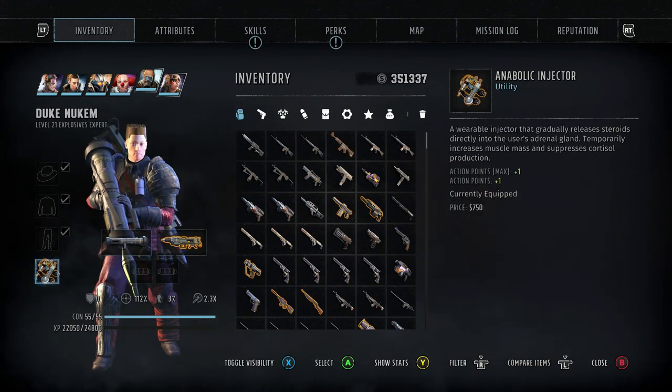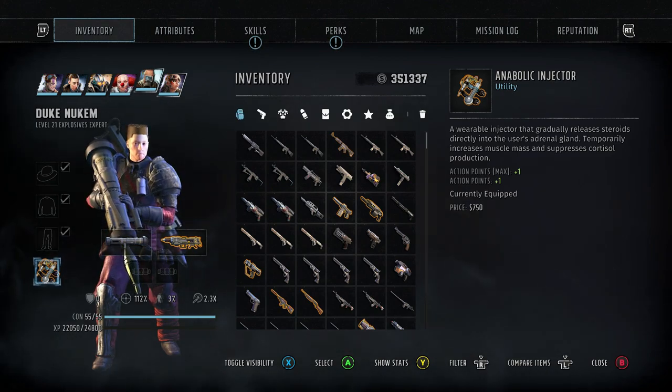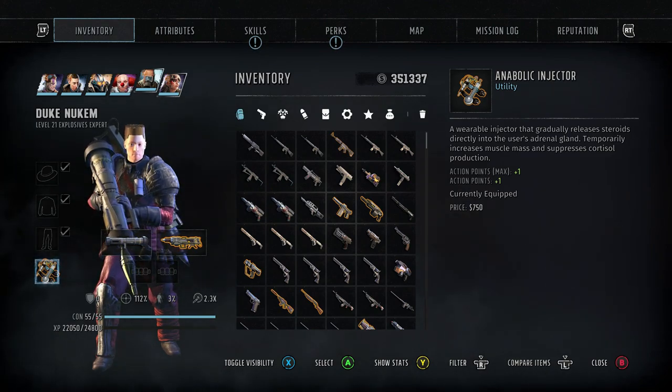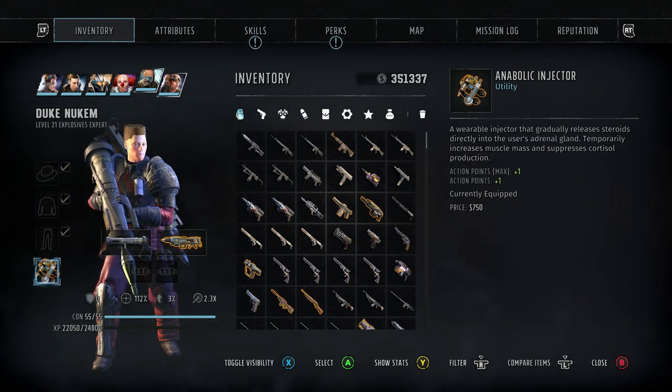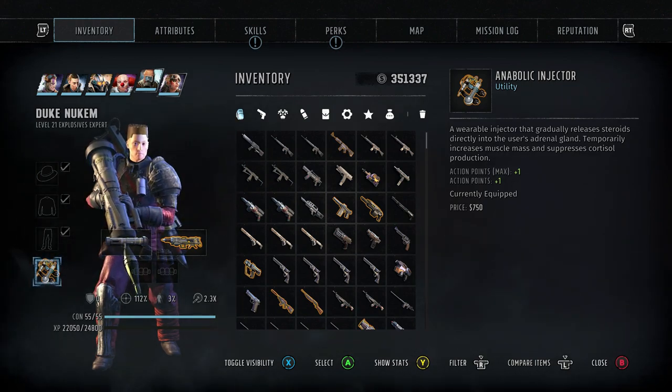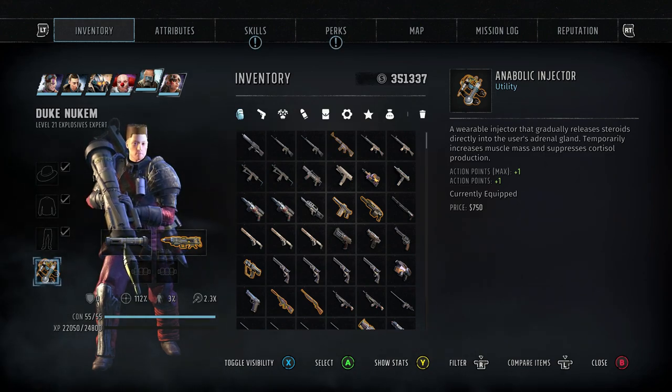So what you want to do, nice and easy, chuck on something that gives him an extra action point. Whatever you want to give him — I find due to the fact that this character will be getting the crit damage anyway, because he's guaranteed crit, just give him an anabolic injector. One of the reasons I really like this build: it's very easy to do, it's very achievable, it is very damaging, it's very fun. And one other really good thing, it means that you can use your really good mods and armor pieces on other characters.